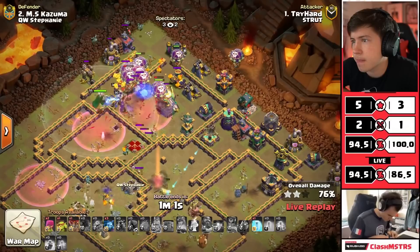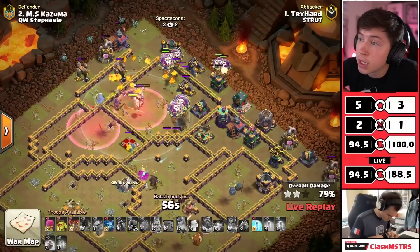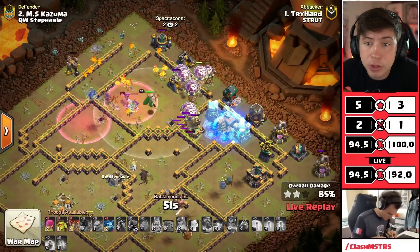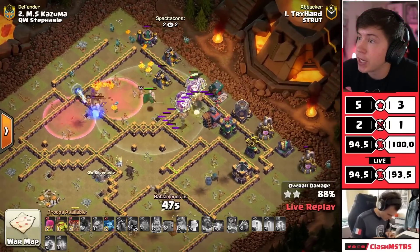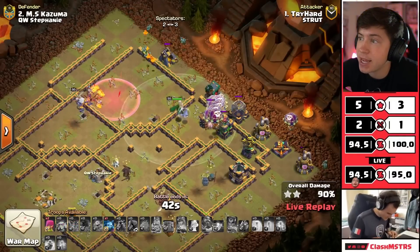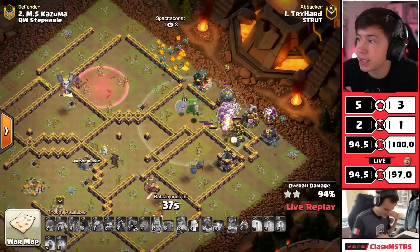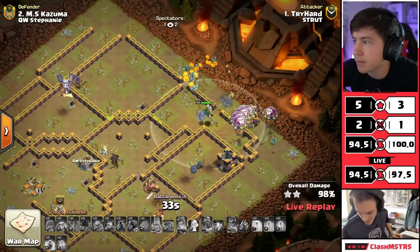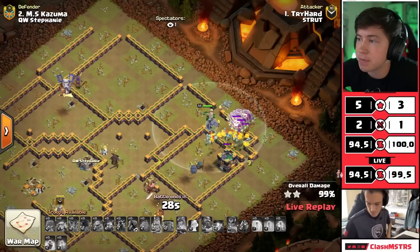We got through the single - pups are ganging up on the queen, down she goes. Lalo cruising through the right side, we got one more freeze. He's got it, plenty of balloons left over - it's looking like a three star for Try Hard! Strut are gonna be able to take a lead in this match - six stars to five. Beautiful blizz lalo from Try Hard, you can see the smile on his face. Plenty of time to spare as the last gold sword drops - huge pressure on queen walkers now.